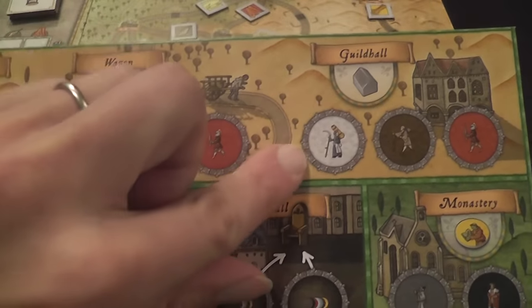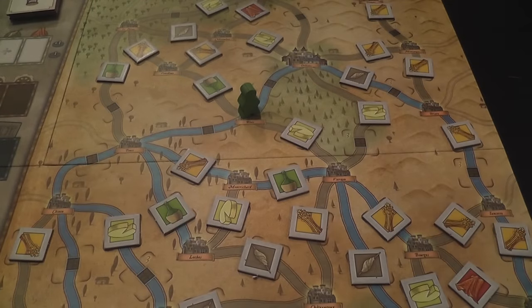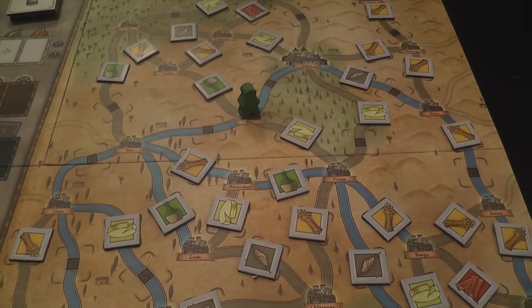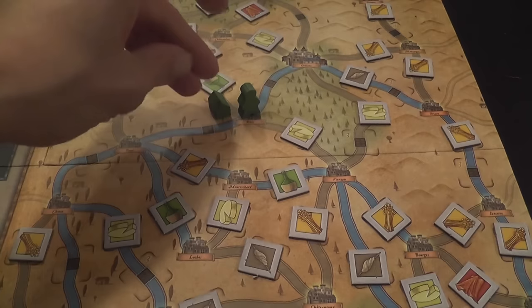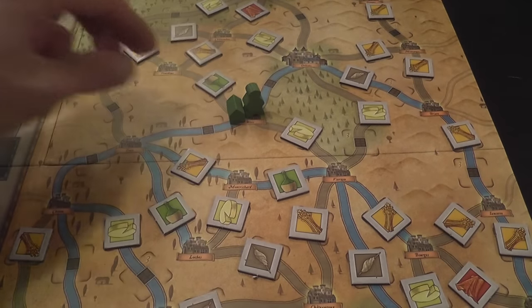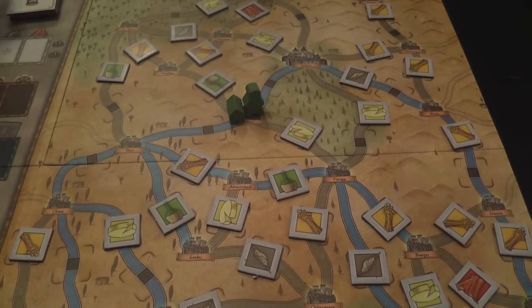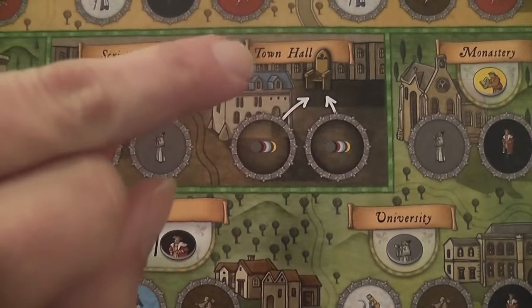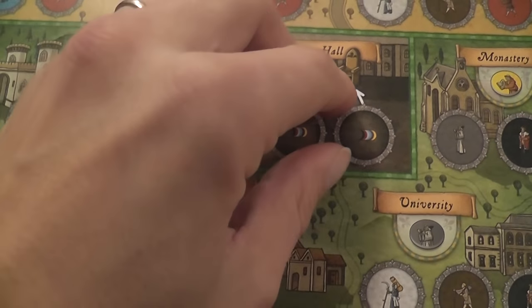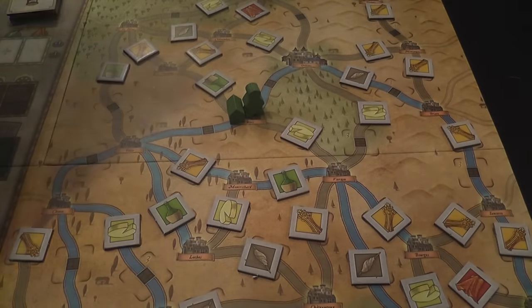The guild hall action, using these three followers, lets you place a trading post at the location where you are on the map. There can only be one trading post per location. These are primarily important for end-game scoring. With the town hall action, you place one or two followers — anything — and then activate it by removing them and placing them on the beneficial deeds board.